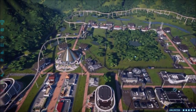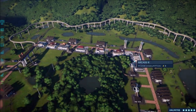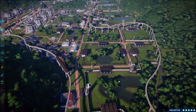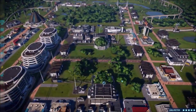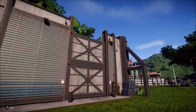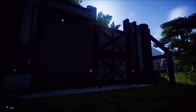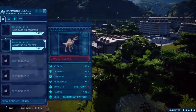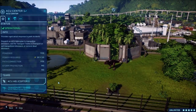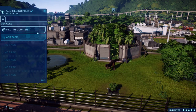Welcome back to Jurassic World Evolution gameplay where we're continuing to build our version of Jurassic World. Today we're going to be finishing up the park by adding in all of the carnivores. We have the T-Rex ready to release, two Spinos to put together, and I need to figure out what to put with them. I'll go ahead and tranq out the T-Rex here.